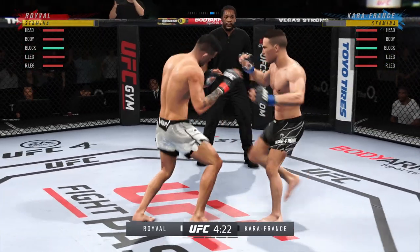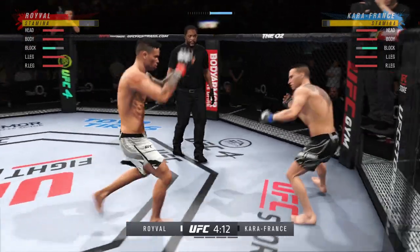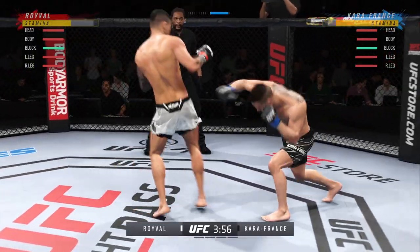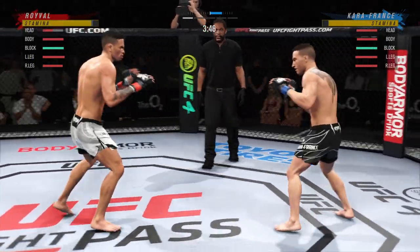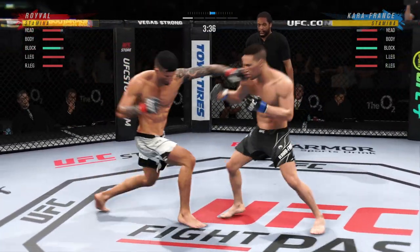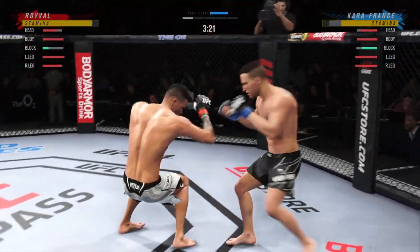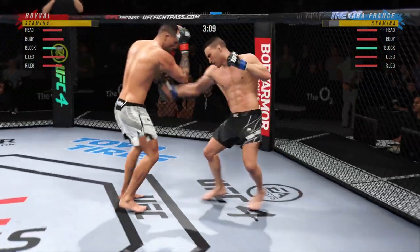A teep gets caught, unfortunately. He does have a teep — he only has a front kick. I thought he didn't have a lead head kick for a minute. Does he have a side kick? He does not. Spinning backfist — he doesn't have the normal one, but he does have the other spinning backfist, the more unconventional one. You can find its usage though.